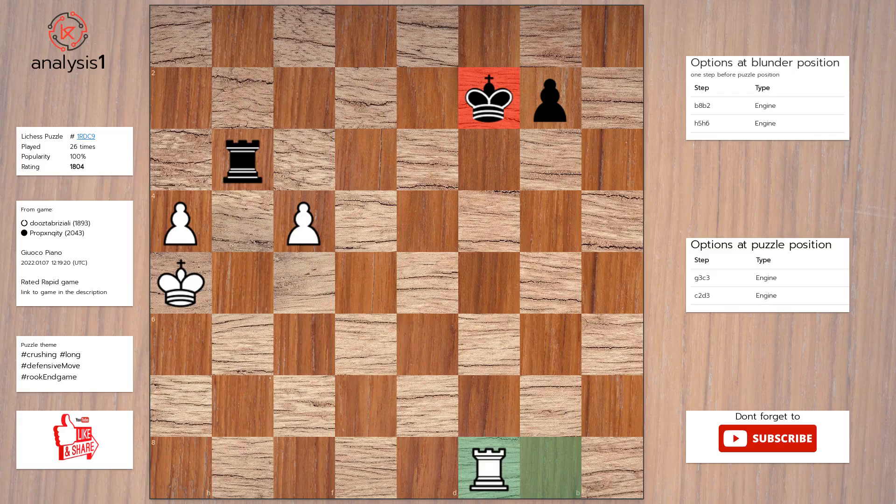Another one. Threats in the puzzle position are: there are no threats in this position, there are no checks in this position. Here is the solution to the puzzle: rook to c3, rook to b8, rook to b3, rook takes rook, king takes rook.